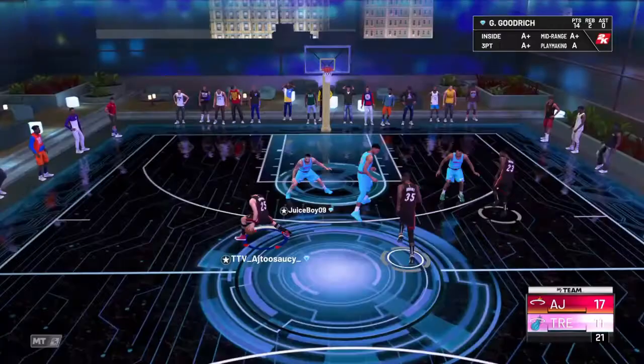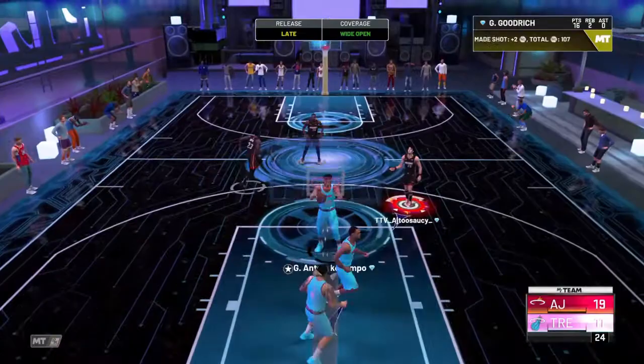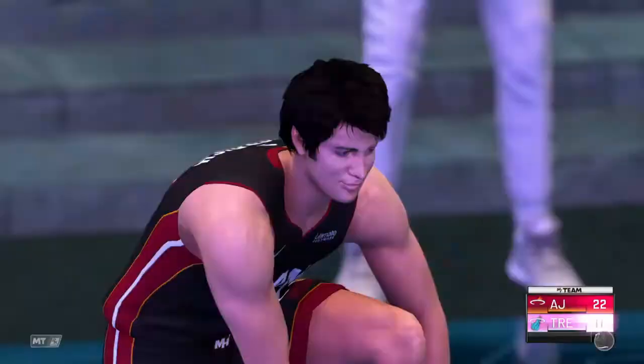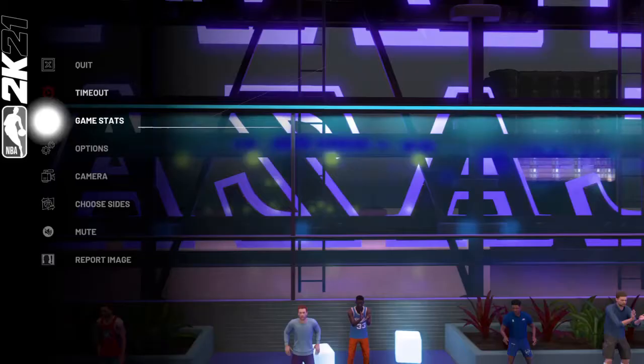Gail Goodrich also has the Spot Up Shooter takeover, so that's going to be even better to hit shots with him. Stop, pop, bang — let's go! Look at the stats: five for eleven from the field, seven for thirteen overall, 19 points. Gail Goodrich is a sniper. Let's get into the next game.